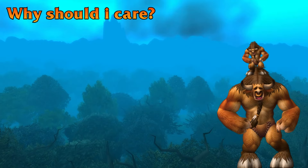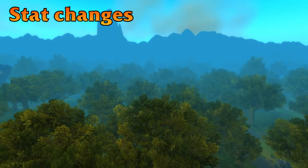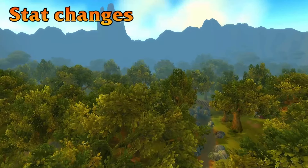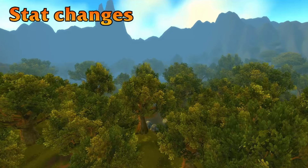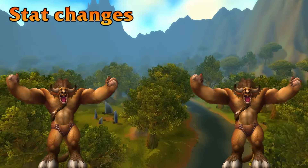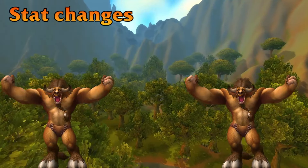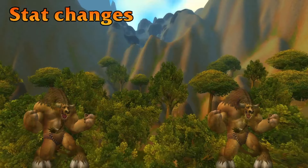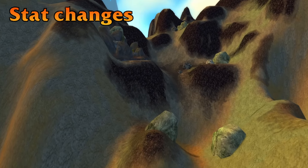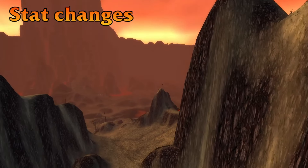In Season 8 Phase 2, they changed how stats work — and this applies mostly to hybrid builds, making it a very important topic. Basically every single stat in the game was overhauled. For example, Intellect now gives melee crit and Agility now gives spell crit. Also, all abilities now scale with both spell power and attack power, which means Fireball does more damage with attack power and Mortal Strike does more damage if you're stacking spell power. I'll leave a link to the Season 8 Phase 2 stat changes page in the description.